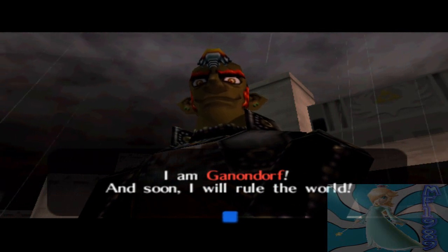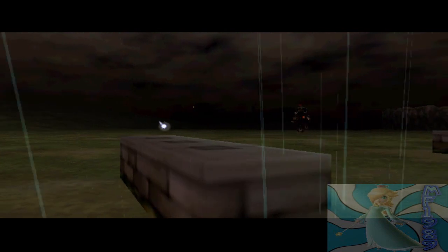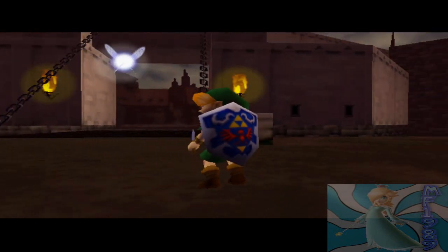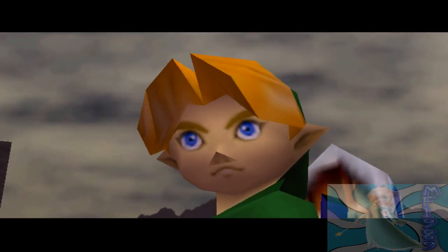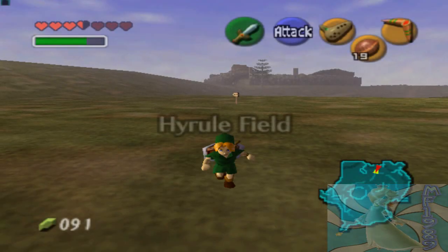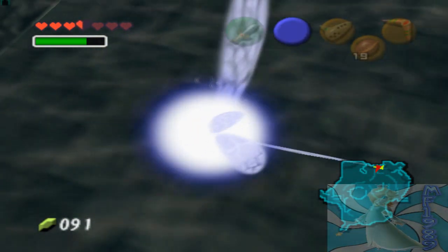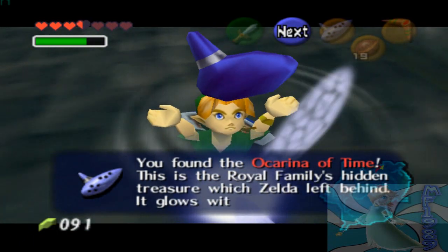Yeah — a prick, that's what I am. Ganondorf — he's Ganondorf! I love how the rain stops right after he leaves. Can we get the Ocarina she just threw at us? Seriously — look at his triangle nose. So Ganondorf left us and didn't notice she threw the Ocarina in the water. That's funny. Just get it — and we got it! We got the Ocarina of Time, the Royal Family's hidden treasure which Zelda left behind, and it glows in mysterious light.